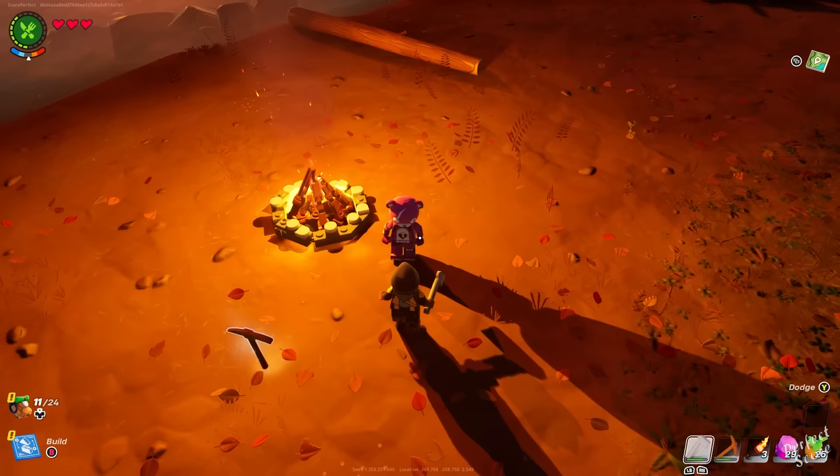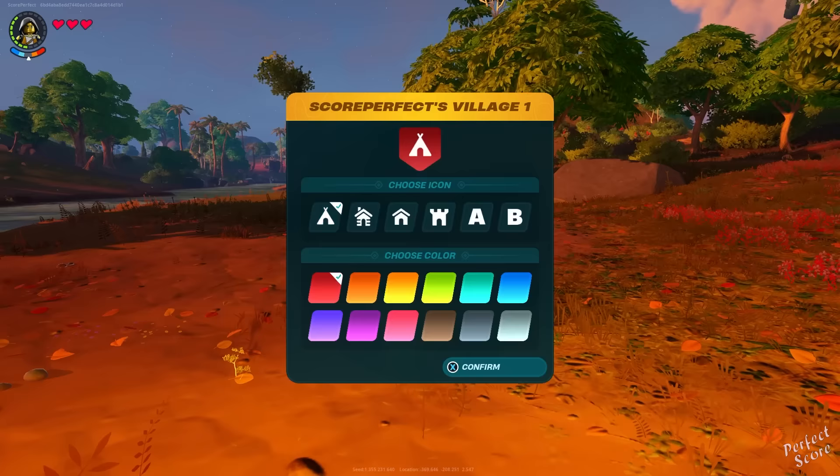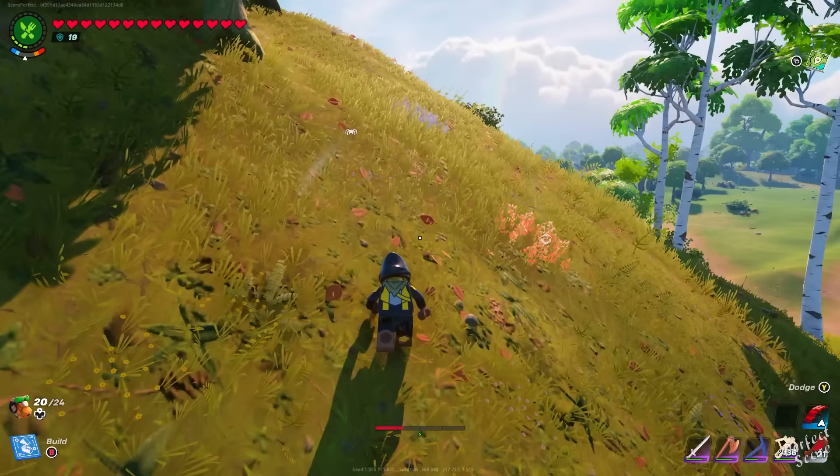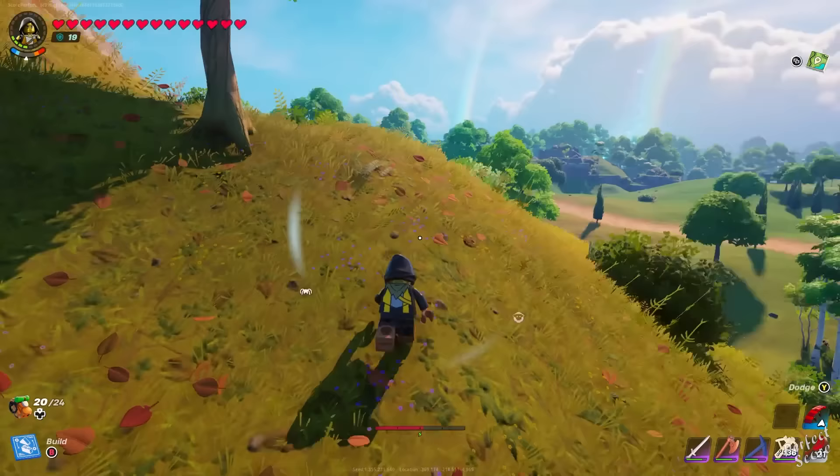Once you rift through your island, don't immediately build your village where you spawn. Just spend a little bit of time looking for the snow biome or desert biome, as it's going to help you out a lot later in the game and significantly reduce the amount of traveling you have to do.